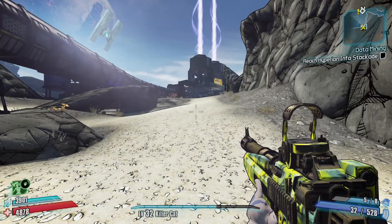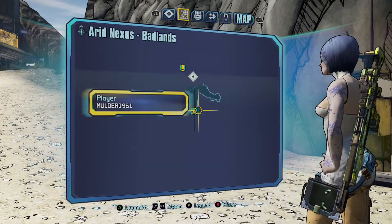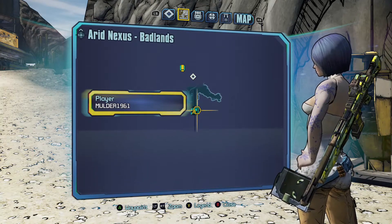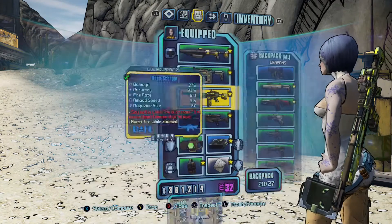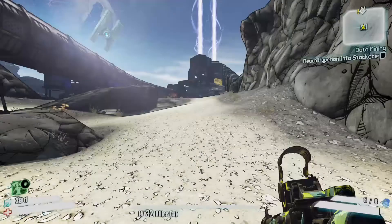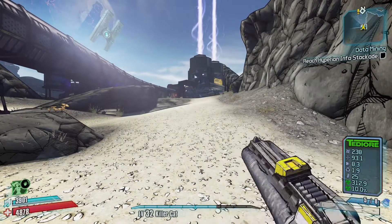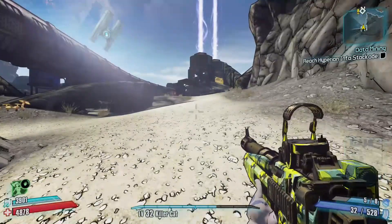Here we are at the good old Arid Nexus Badlands, and we've got a good couple of things coming up, so let's check that we've got half-decent weapons. There's a vendor coming up, so we'll use this.